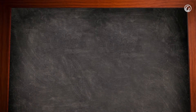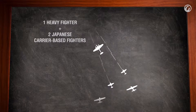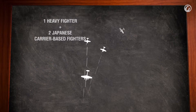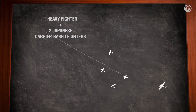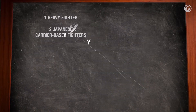In a dogfight, the attack aircraft can also help its wingmen. A flight of one heavy fighter and two Japanese carrier-based fighters: in this combination, the heavy fighter plays the role of bait and the main damage dealer at the same time. The Japanese fighters can provide solid cover thanks to their high maneuverability. So while the carrier-based fighters distract the enemy, the heavy fighter can climb up safely, gaining the altitude necessary for a comfortable dive attack.